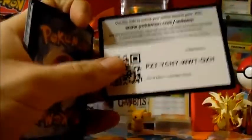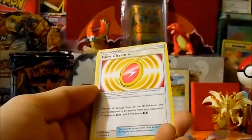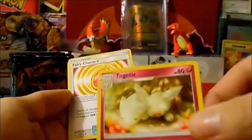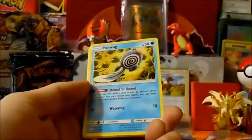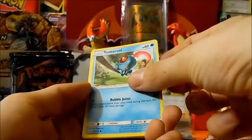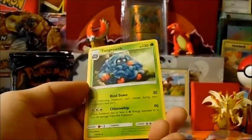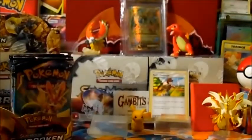There you go. Fairy Energy, Poke Maniac, Torchic, Togetic, Cherrim, Diglett, Poliwag, Inkay, Tentacool, Throh, Surprise Box reverse, and a Tangrowth regular rare, you guys.